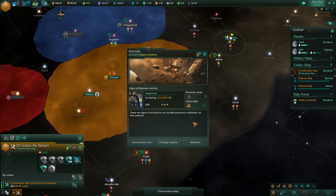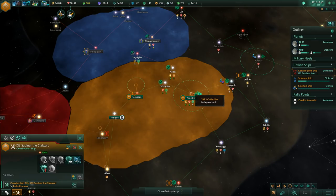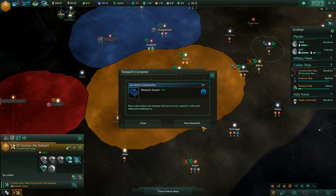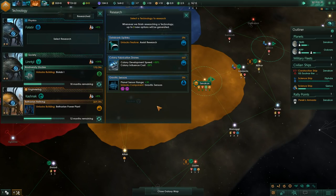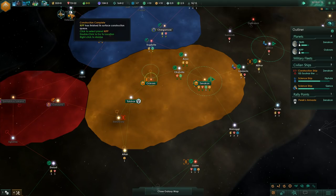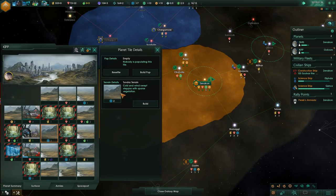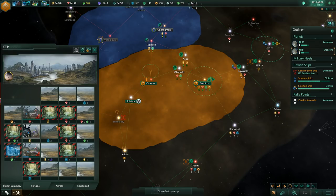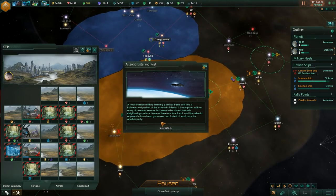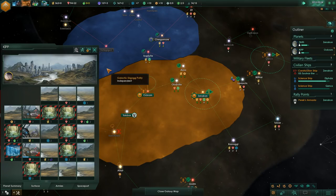Meanwhile, there are signs of an alien precursor race — more Erassian Concordant, no doubt. Research speed plus 5 — good. Colony fabrication drones, 44 months — I do think it's worth it. This is developing nicely. There's a lot of space here to build more TARS. A small Erassian military listening post has been built onto a hollowed-out portion of an asteroid's interior — none of them are functional. Asteroid listening post.